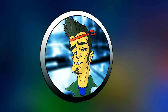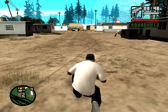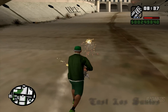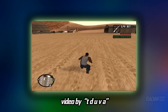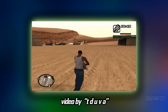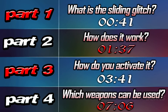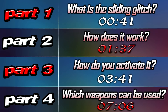Hey guys, Barimphus here and this is GTA San Andreas. Today I'll teach you how to use a very neat trick in the game called the sliding glitch. Every bit of information about it can be found in this video. I did not find it out by myself — for that I would like to thank T. Duva, who also has a very detailed tutorial on the glitch, linked in the description. My video will be split into 4 different parts, each focusing on one single thing to help you understand it better.